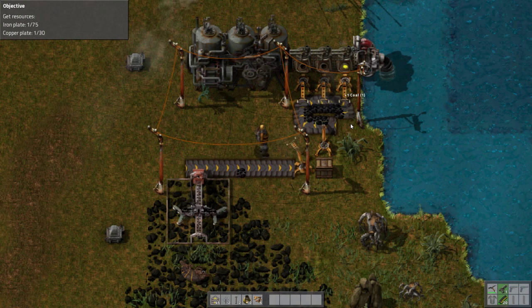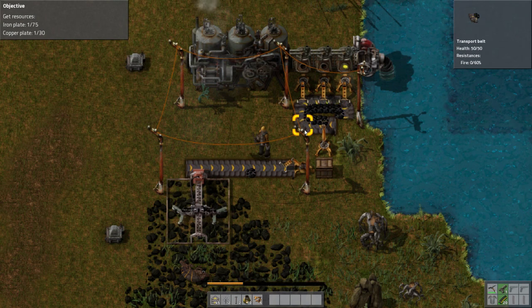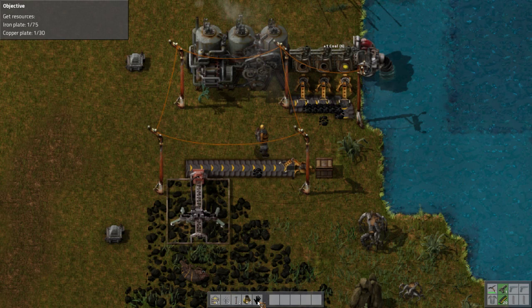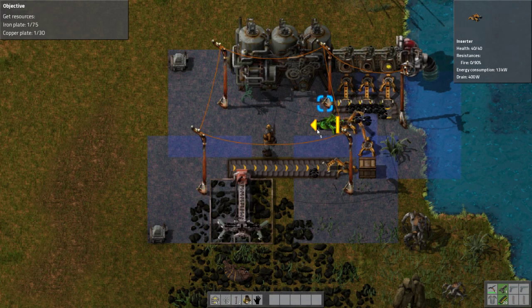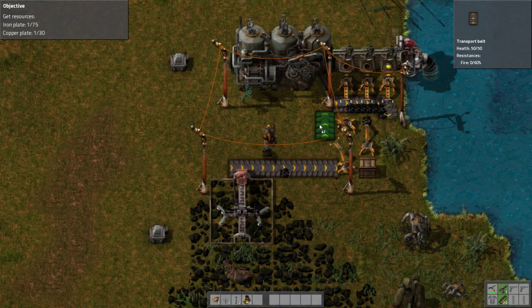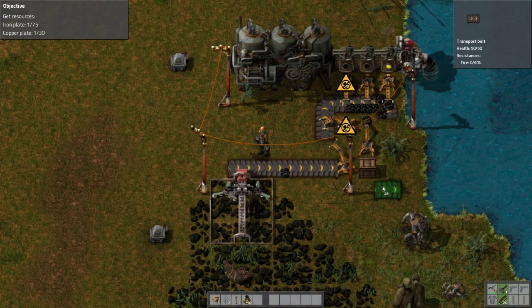I guess I could just eliminate one side, and now it has an end point. But it's still on the wrong side right now. Get rid of these real quick. This is not ideal, but I'm pretty sure I can fix this still if I just go around here. I can make this work in some capacity.